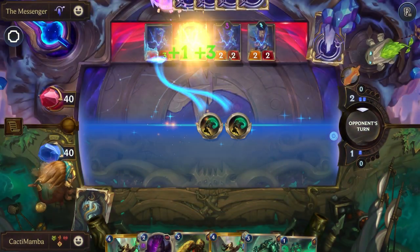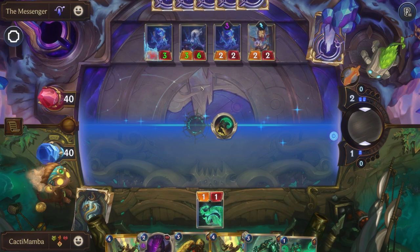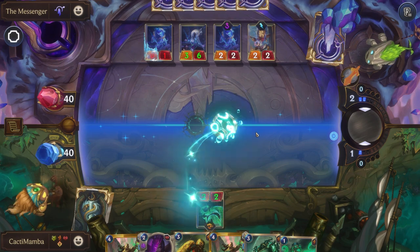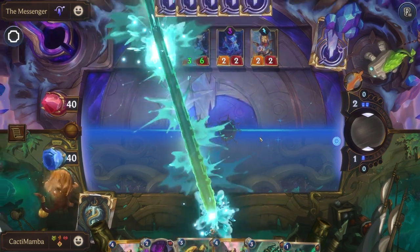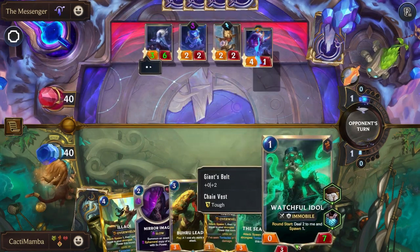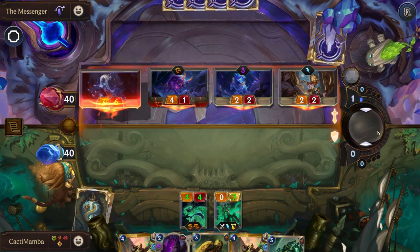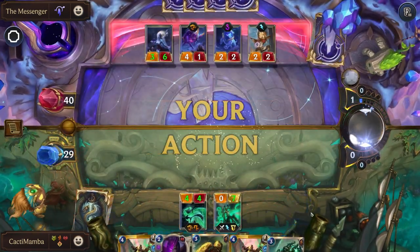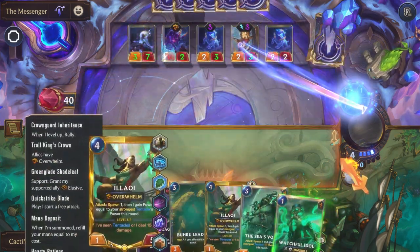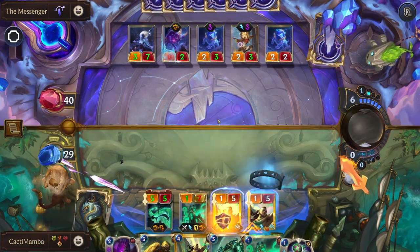I do like the fact that they took rid of the Spell Shield on Messengers — it was way too strong that they had Spell Shield like that. They would just get free Spell Shield, become so big, and there was literally no way to remove them. I'm just going to let them attack and not take any extra damage on the tentacle, and then all I do is play Allowee to start.